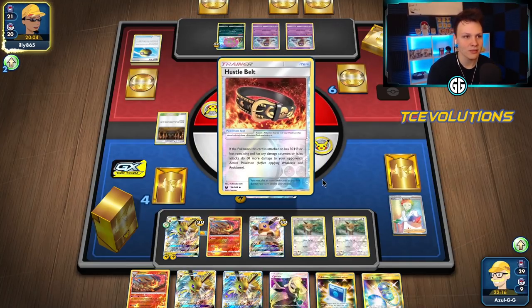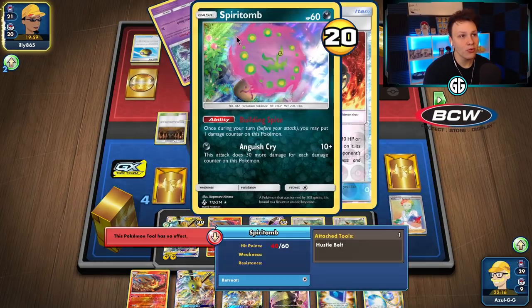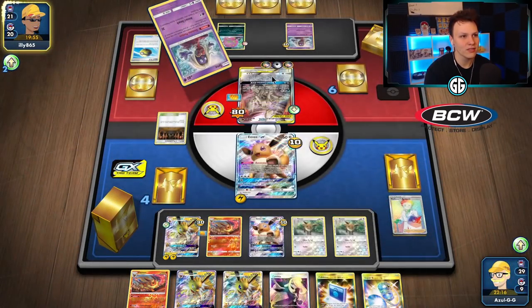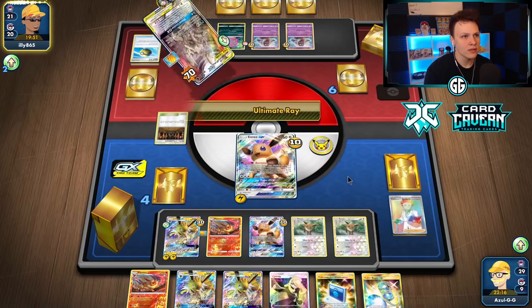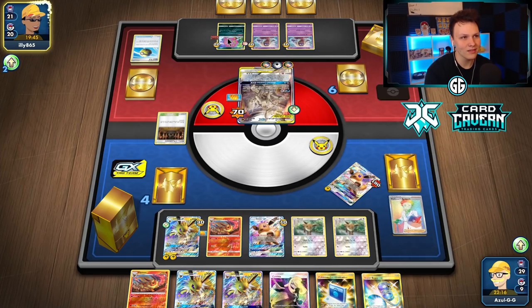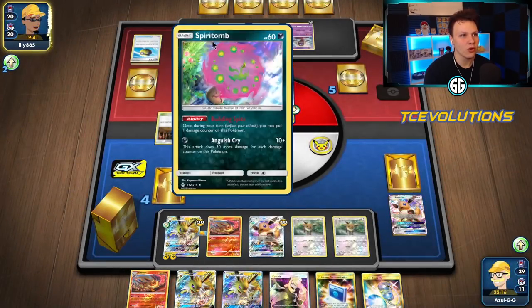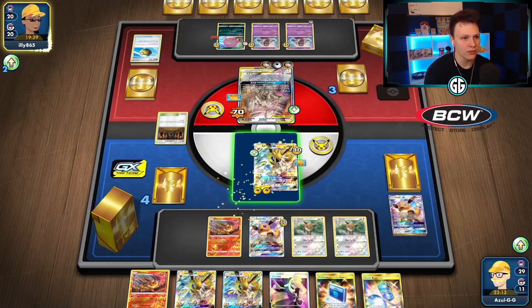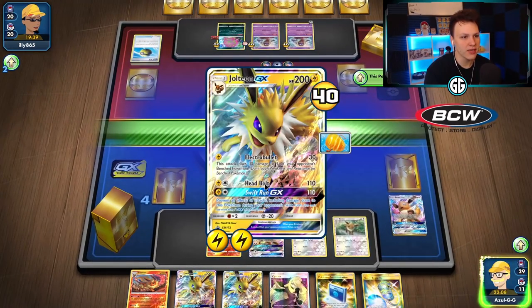Next turn we're going to get these Eevee GXs out of play so we won't have any Eevee GXs in play. If they put one more damage on this, I could go again with Electro Bullet and just punch this, knock it out, and leave no GXs in play for this thing to take advantage of. They didn't get three counters on that Spirit Tomb. That's a little bit less damage for them to try for a one-shot on my Jolteon next turn.